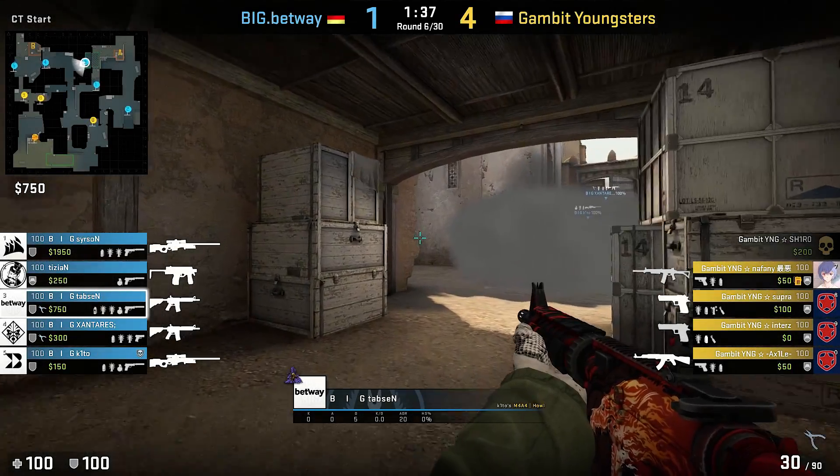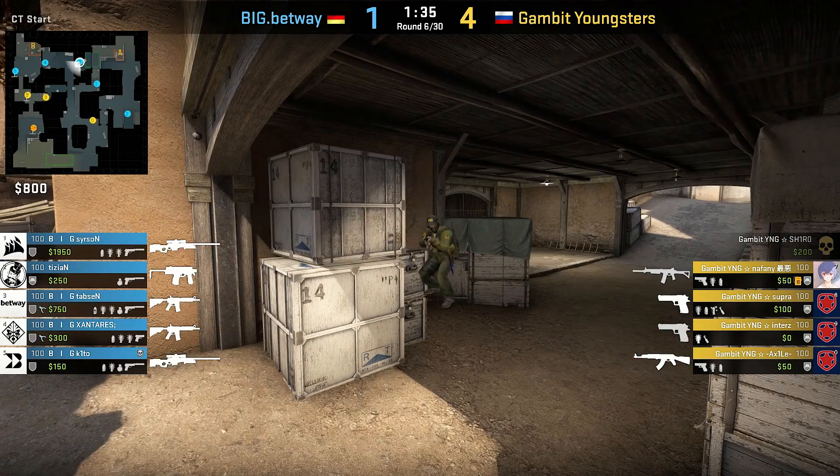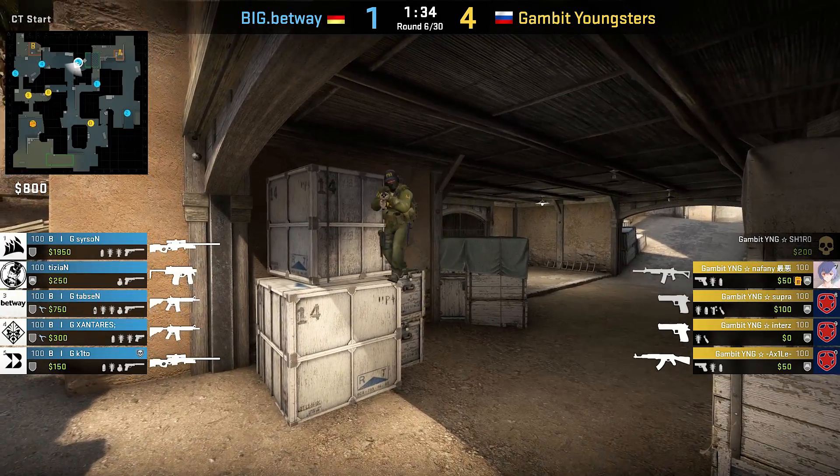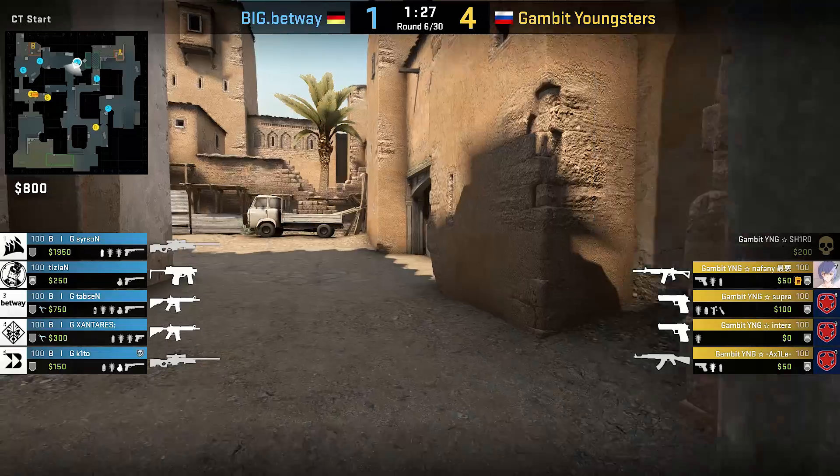At CT spawn, Tapsen climbs those boxes to achieve a self-boost off-angle — something some of you already know, but easy to forget. It's a wonderful solo way to surprise opponents coming out from mid doors.